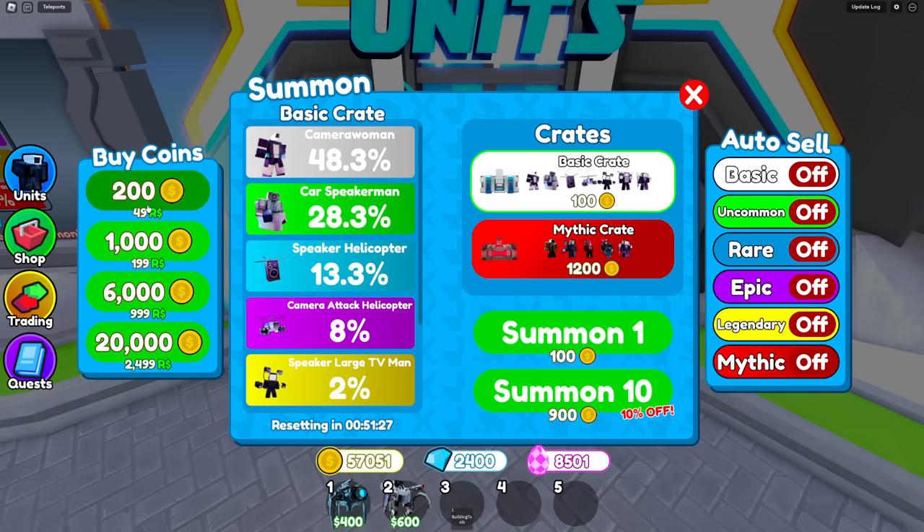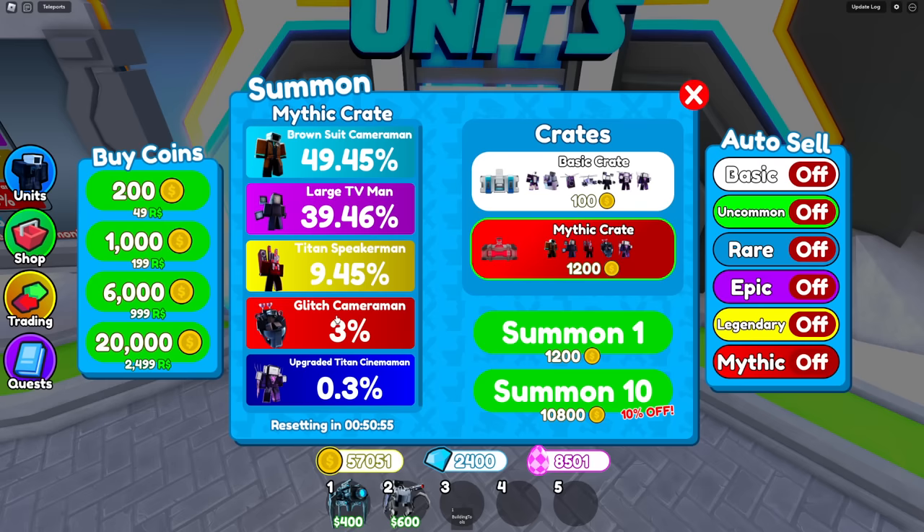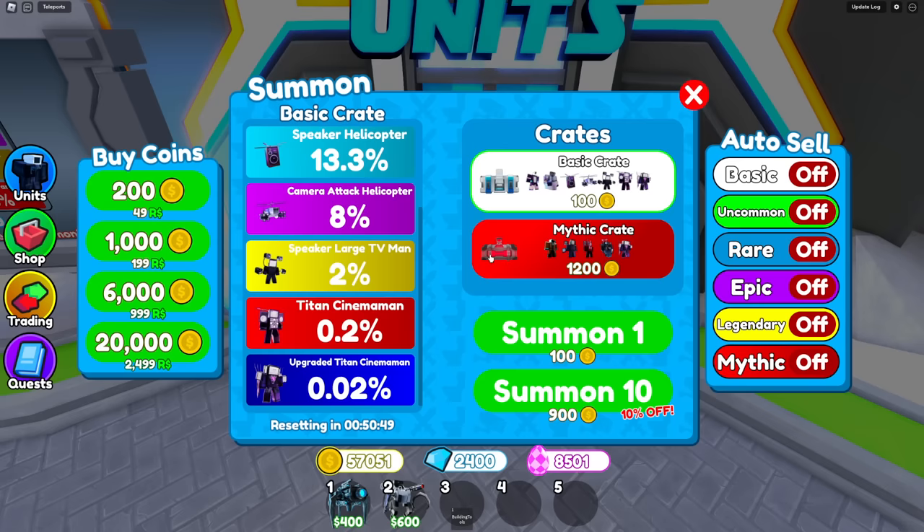I also remade the buy coins menu a little bit. The summon has been changed, and the mythic crate has a different rotation, so if you're trying to get a specific unit you can summon on the different ones. For example, right now Titan Cinema Man is on the basic crate, but Glitch Cameraman is on the mythic one.